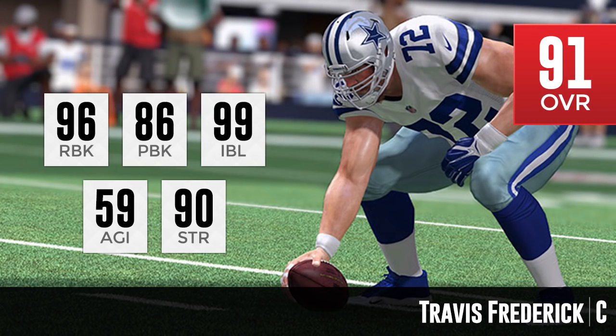Moving on to number 8, we finally see a different team — the Dallas Cowboys. Travis Frederick, the center for the Cowboys, 91 overall. Still a really young player. He is a little bit more based on run blocking versus pass blocking like the Packers guys: 96 run block, 86 pass block. He does make up for it in impact blocking at a 99 — he is maxed out at impact block. He also has 90 strength and 59 agility. Definitely one of the best offensive linemen in this game, and the only center on the entire list.